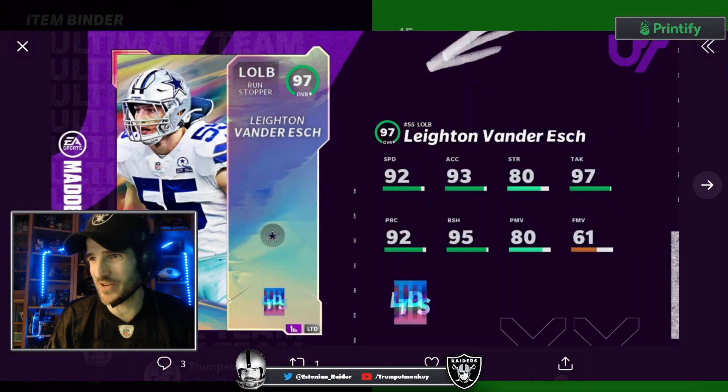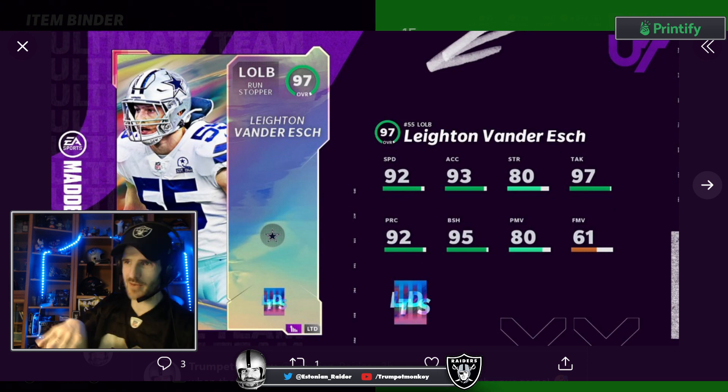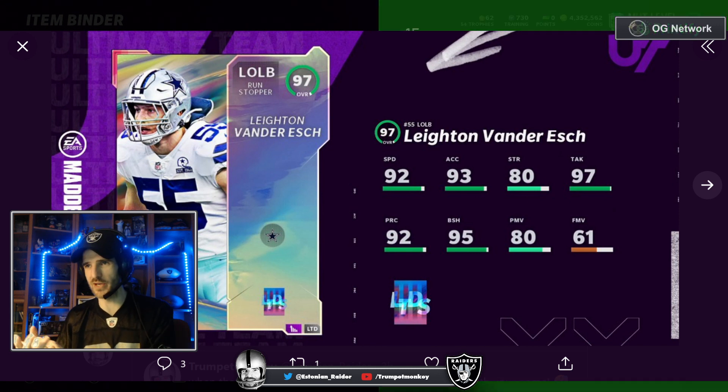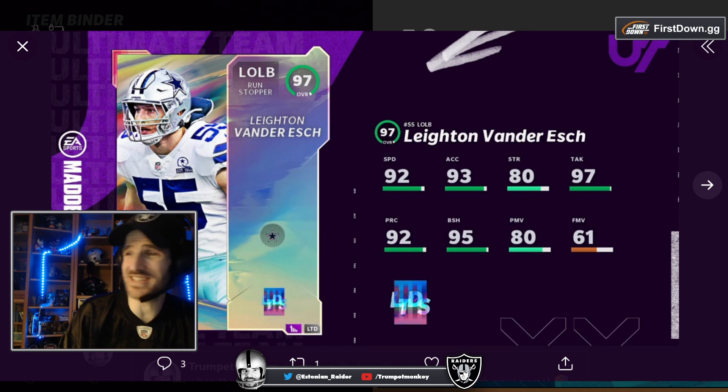Leighton Vander Esk is your limited, Cowboys fans — rejoice! Only Cowboys team card. Obviously they drafted this stud — Sean Lee 2.0. Crazy good coverage linebacker. And 97 speed is redonkulous on a team. Happy for him, man. It's great to see OVU get some love.